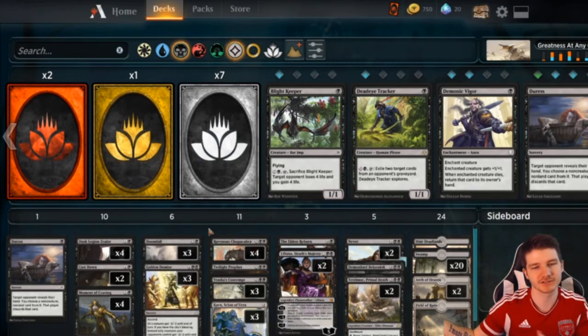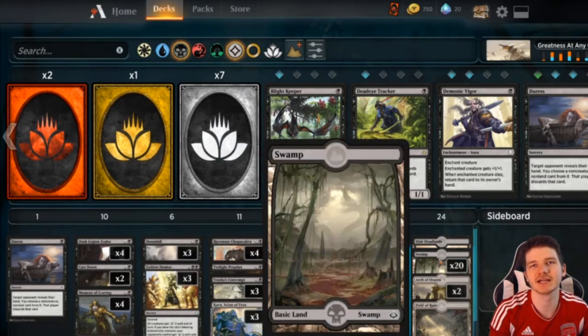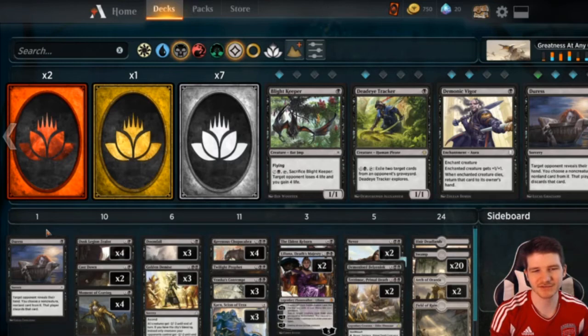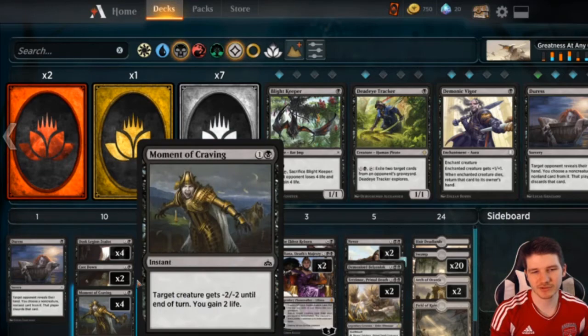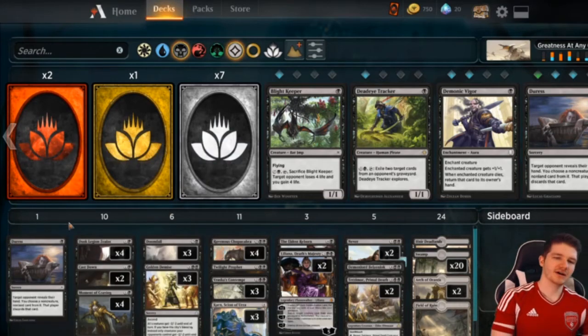We run one Duress. We don't have Fatal Push, and I want to do something on turn one — that's one of the biggest benefits of being a mono color deck, because you have an untapped colored land of the right color right away. I can only fit in one Duress because if you're going against Mono Red and you're top-decking it, it feels really bad. You need a little bit more interaction against Mono Red; I played an event yesterday where six of my eight games were Mono Red.